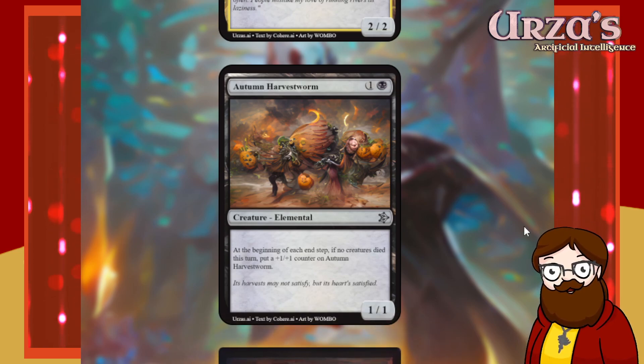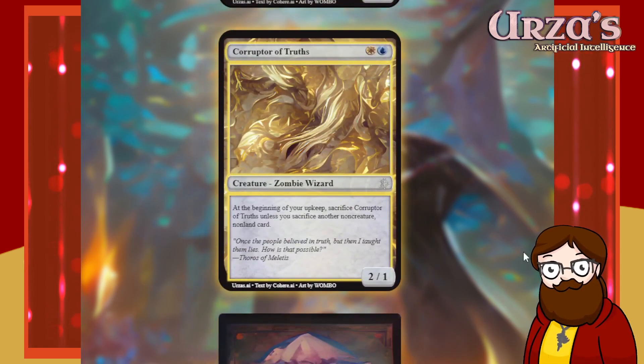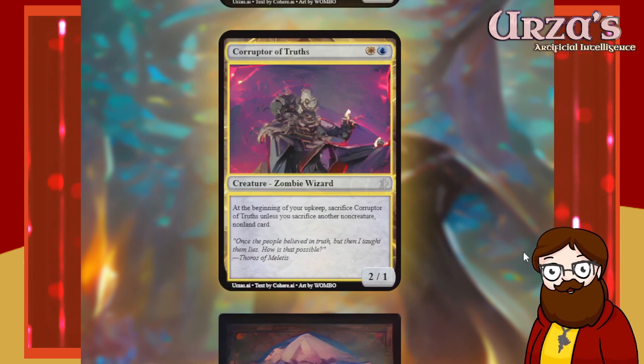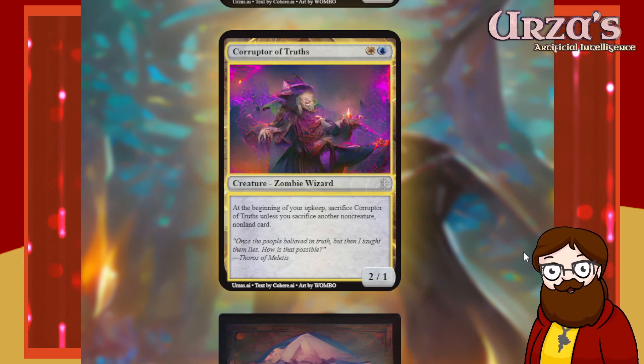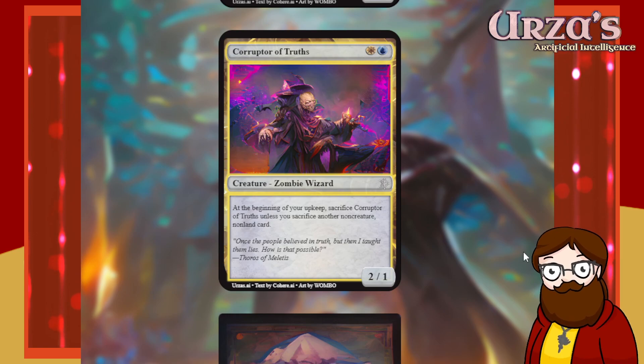Our first card is Corrupter of Truths, a 2-mana 2/1 zombie wizard — white and blue. At the beginning of your upkeep, sacrifice Corrupter of Truths unless you sacrifice another non-creature, non-land card. That is terrible.